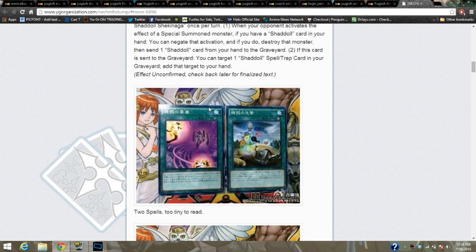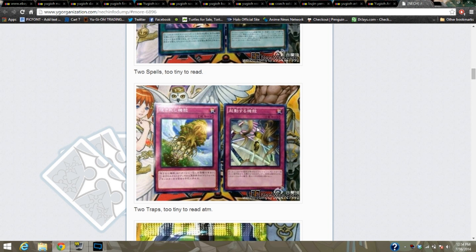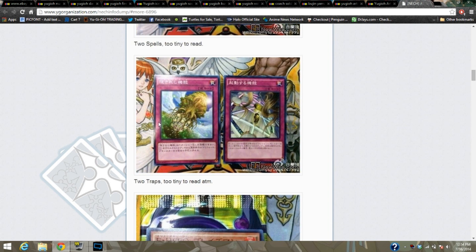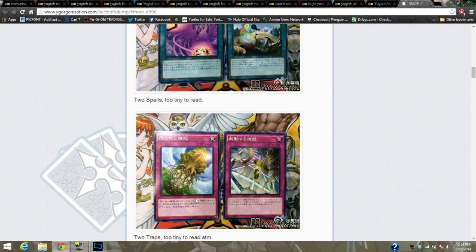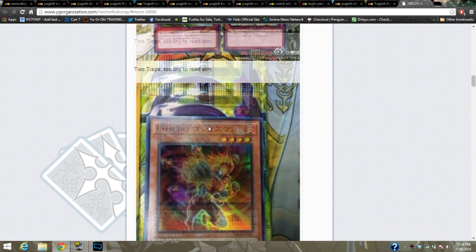It looks like the Quillitan things have a field card and a quick card — some of these we don't know yet, just that we know, which we'll mention in a sec. This looks like more Shadull support, cause it is in the set, and some other track cards they're too tiny to read at the moment.